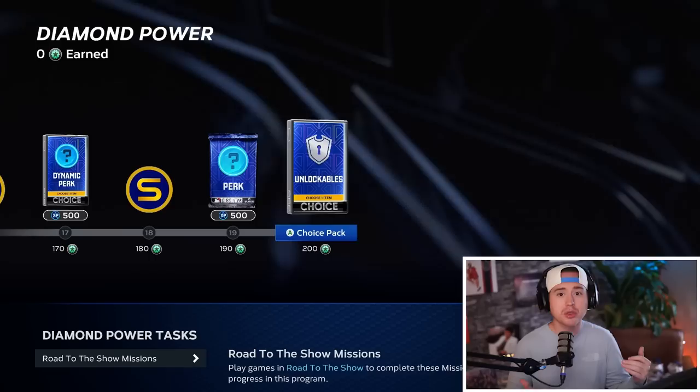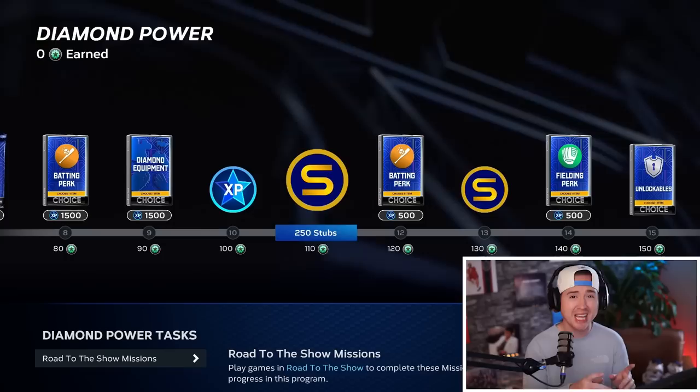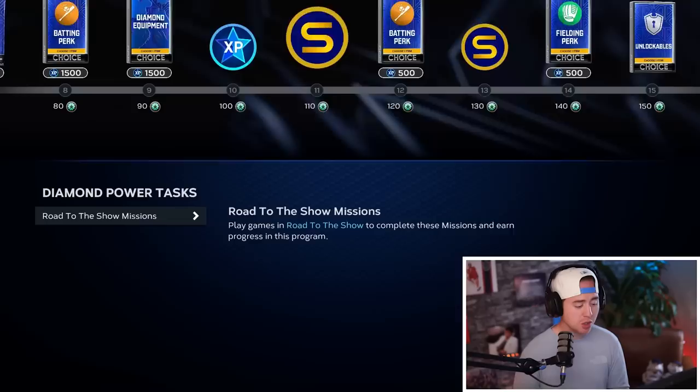Not including all the equipment, stubs, and extra earning along the way — that XP is going to turn into more stubs as well with the return of the XP reward path. You're going to want to work through that to get those rewards. Our ball player is going to be a big part of that. The first one I've been working through has been a hitter, but hitters are probably going to be your slowest out of the gate. What I would focus on is actually our two-way paths this year.